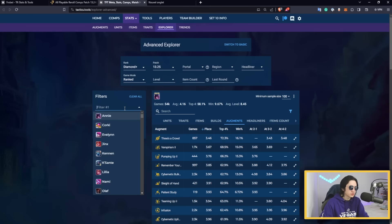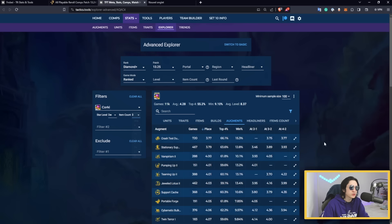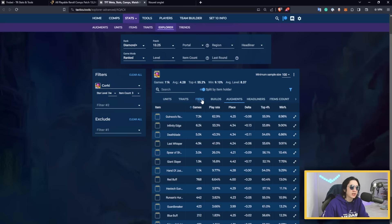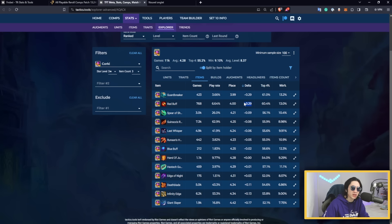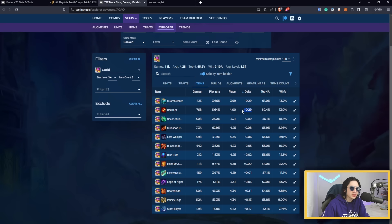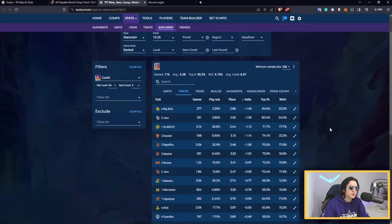Looking at the data for Corky, at Diamond+ Corky 3 with three items has a good average — more of a top-four comp than a first-place comp, but that's okay. Red Buff is literally the best item along with Guard Breaker, though Guard Breaker works best combined with IE and Last Whisper. The data also shows Shojin appearing frequently, but that's likely because it's a lower-tier substitute for Red Buff and people still run it. Six Big Shot is the best way to cap the board.